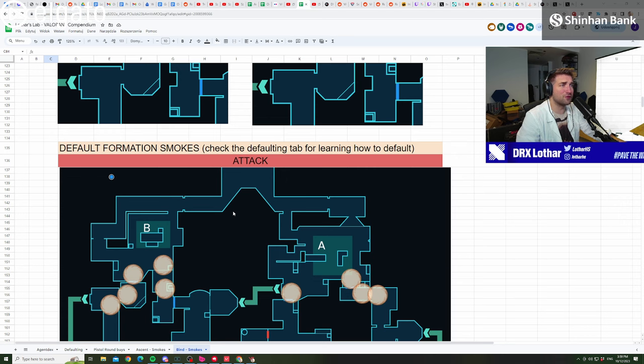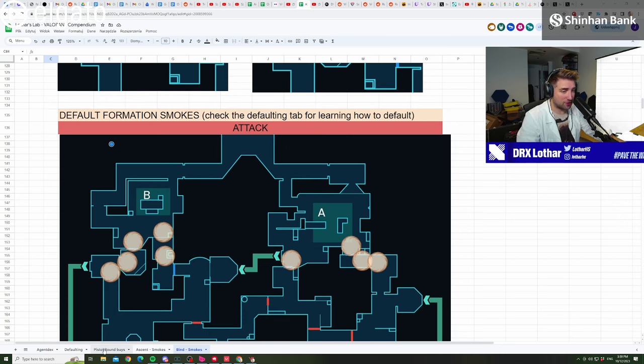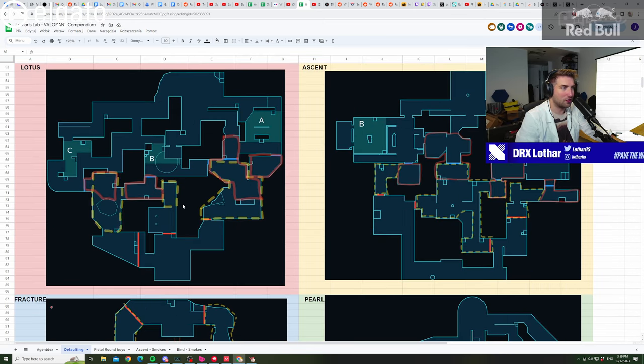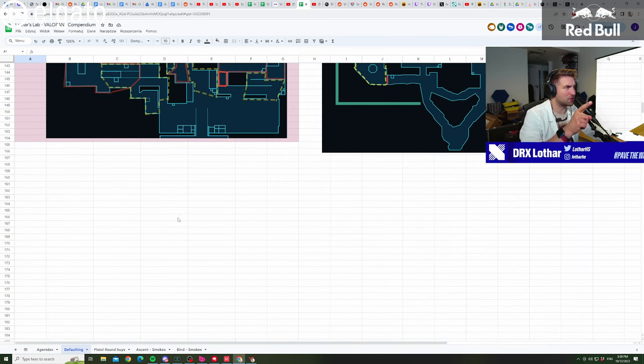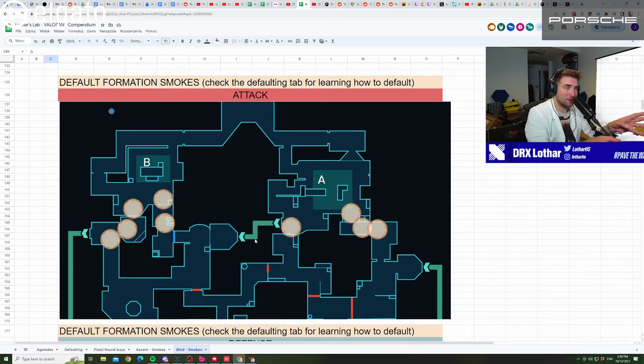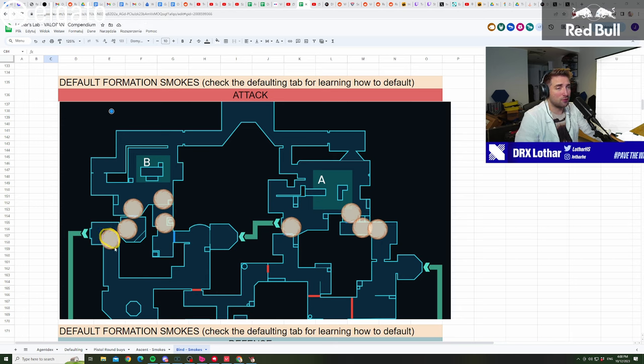Then we have default formation smokes. If you don't know what defaulting is, there's an entire tab that explains what it is and how to apply it in ranked, with every map broken down and YouTube video explanations. Those smokes shown are all the potential smokes you can use when you play default. Let's start with B. The point of this smoke early on when you start a default setup is to build up pressure on the B garden players because they don't know how many players are going towards B. The same applies for the garden smoke, and it allows you to take orb control, which is very important. But try to avoid using this smoke if you play against Skye, because Skye typically flashes out of it.